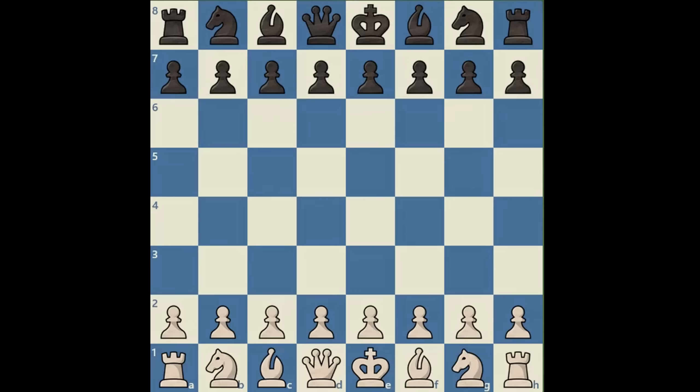Hi everyone. Nigel Short, the English GM, once jokingly commented on the King's Gambit, saying: 'The main advantage of the King's Gambit is there are so many refutations that Black can't play them all at once. He has to decide which one to go for, and then he loses on time.' The real takeaway from this quote is that there really aren't refutations to the King's Gambit, because Black loses in the end.